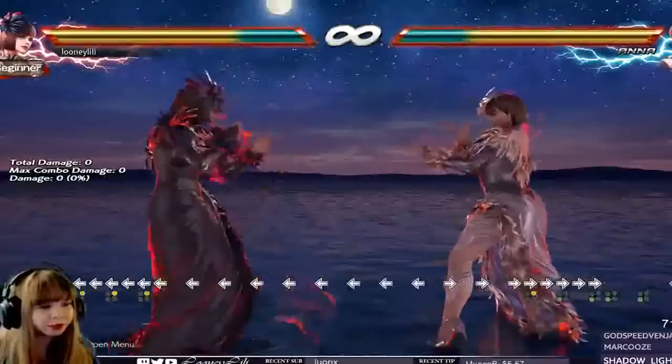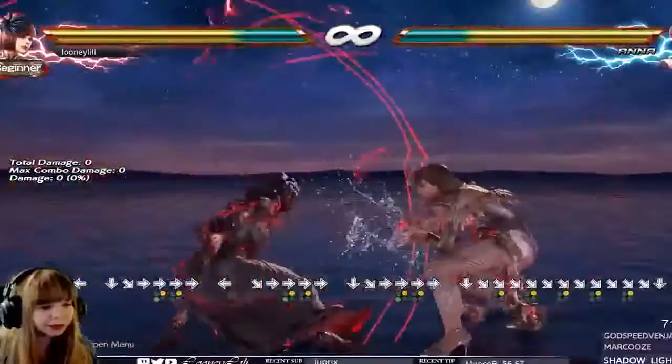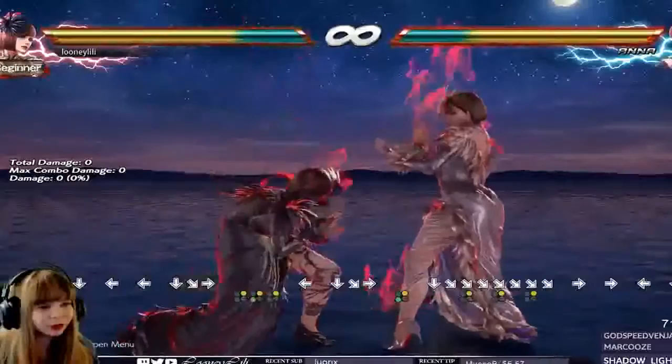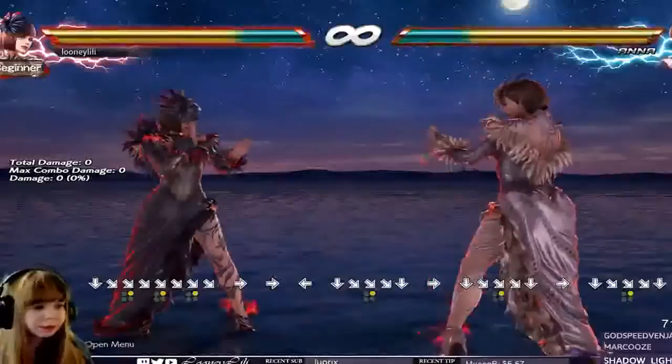The first thing I want to talk about is the rage drive. They increased the pushback slightly on block, which means that her full crouch down 4-2 will whiff less often for no reason. Because in Season 2 after the rage drive, the full crouch roll would never hit pretty much. They also increased the tracking on full crouch down 4-2 slightly to one side, but the increase in tracking is not that huge — it certainly helps at least a bit.